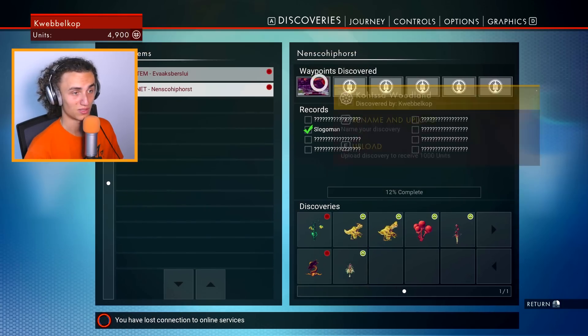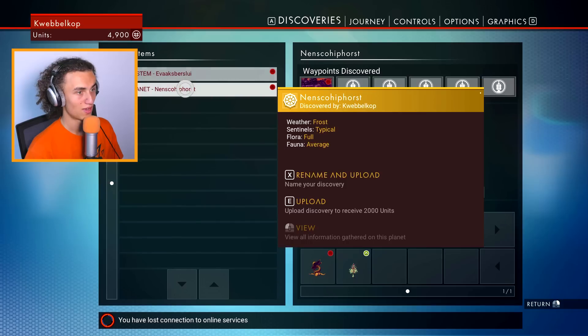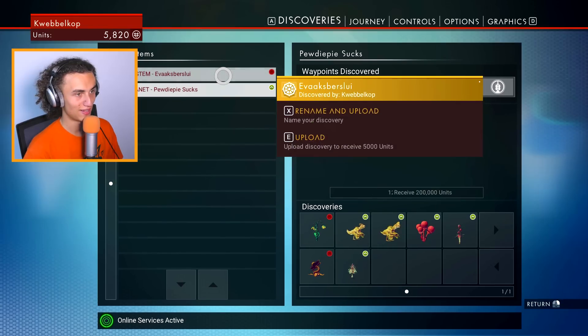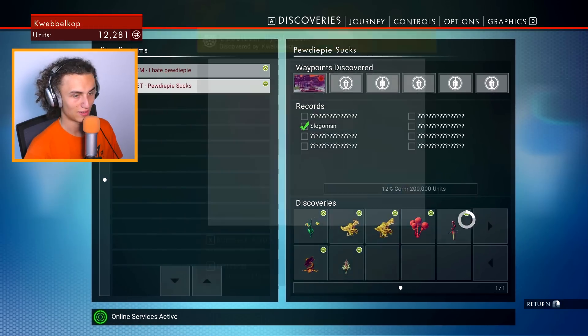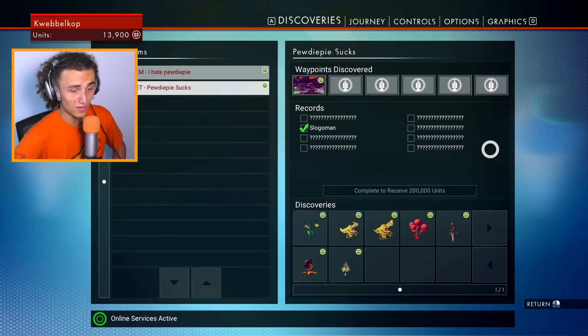For example this one, let's change it to Slogoman. So now this monster is called Slogoman for everybody out there playing this game. This one will be called Jilly. And then we have the plant which we'll call Coke. And then we have more stuff, we call this weed. If you complete this whole planet you get 200,000 units, but that takes a long time to get 100%. You can even rename the observatory. What we're gonna do is rename the planet to PewDiePie Sucks and the solar system to I Hate PewDiePie. And then we can keep uploading — we already have 14,000.